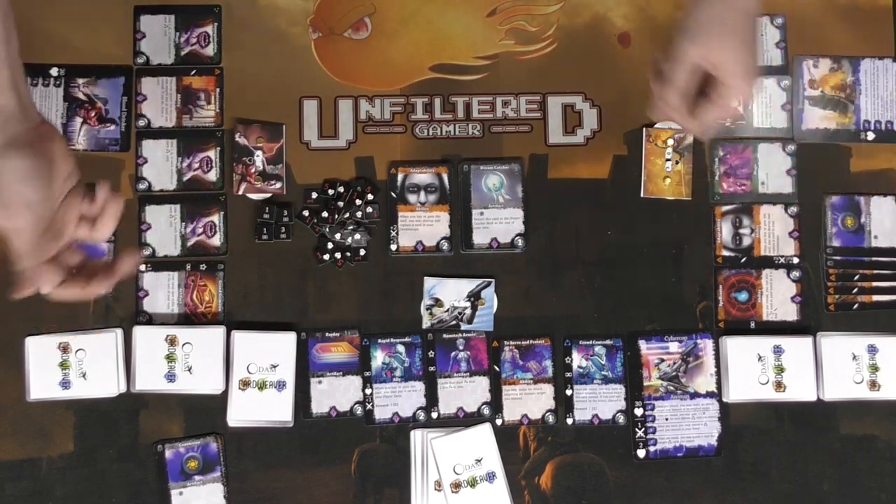A couple of caveats: certain universal cards, like this Dream Catcher card, say 'return this card to the Dream Catcher deck at the end of your turn' — it gives bonus currency but only once, then goes away. There are combos that facilitate cards like that. Also remember: everybody starts with the same 10-card deck, but you each have your own unique shop deck that functions differently from every other player's. Even the nemesis character has a unique shop deck combined with the standard nemesis cards.